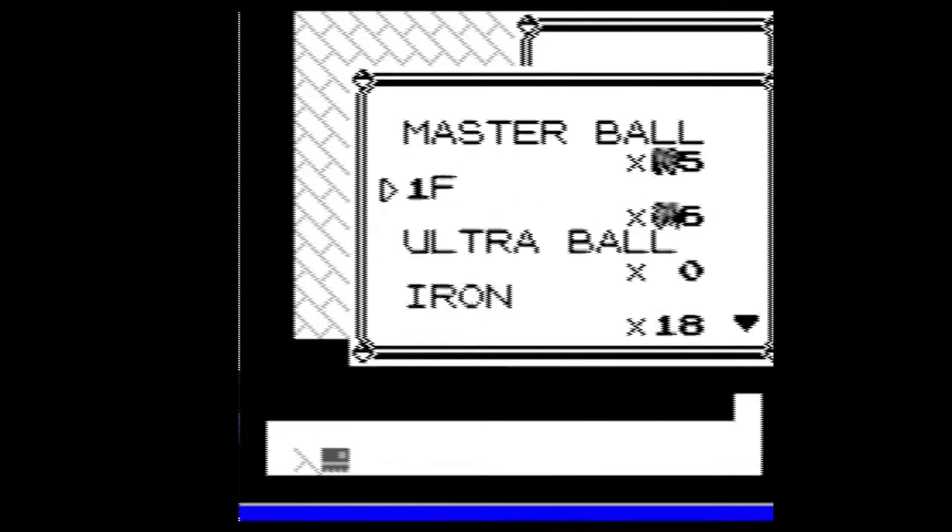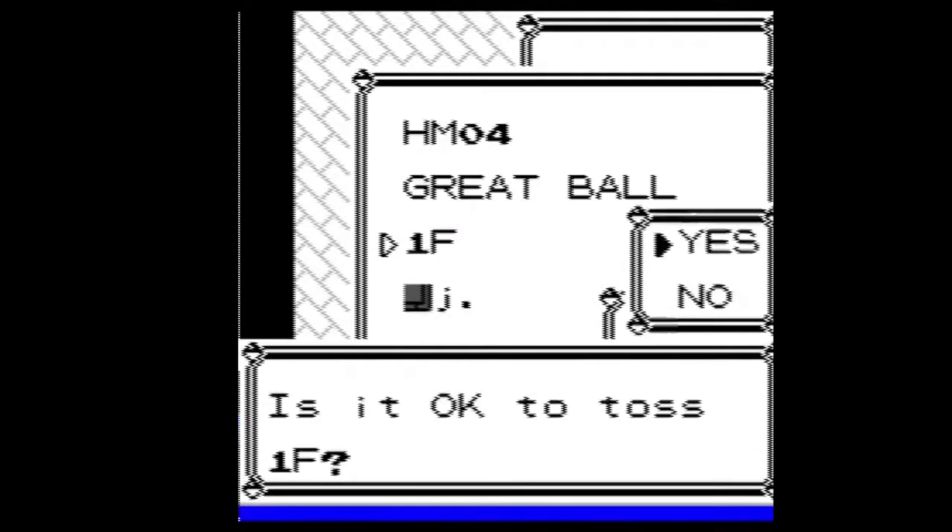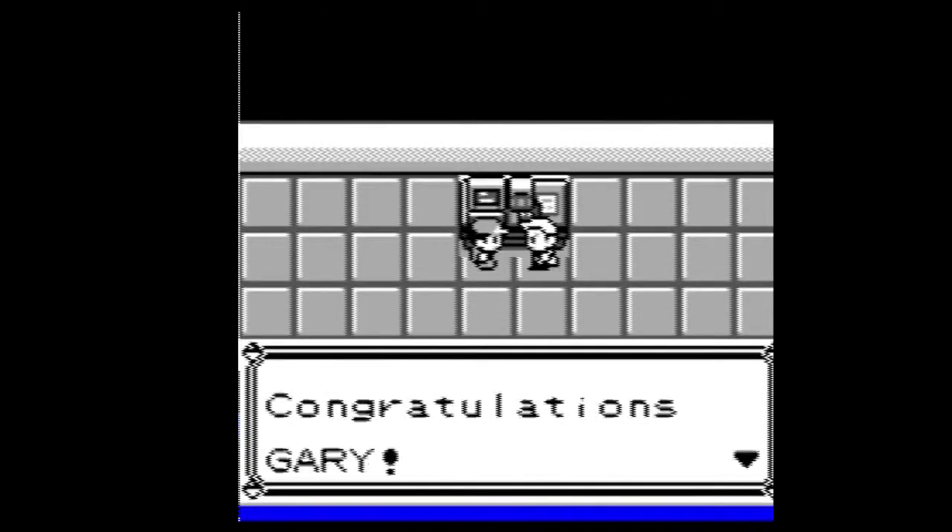Different values in memory, like items in the inventory and even the Pokedex, can be manipulated. By tossing 138 of the item in the 36th item slot when you leave the house, you will wind up in the Hall of Fame. This allows you to beat the game with a time of 0.